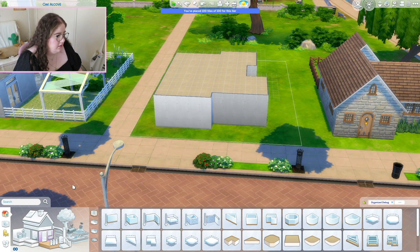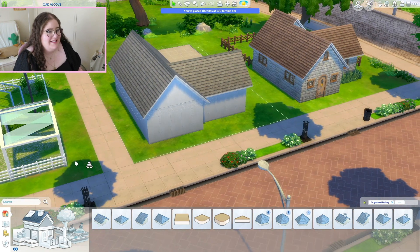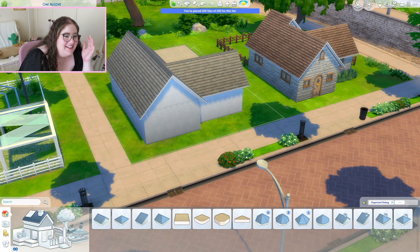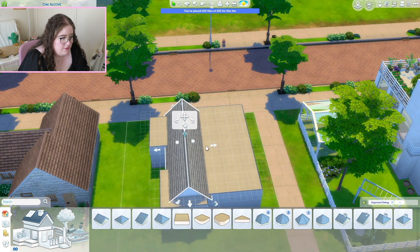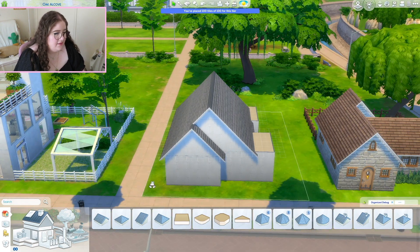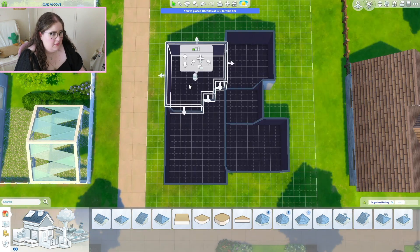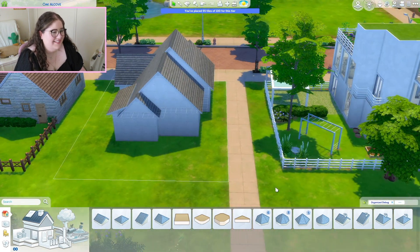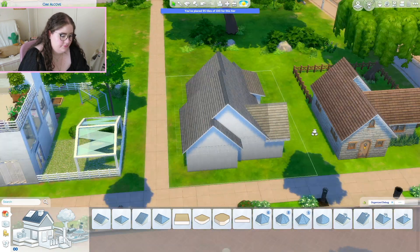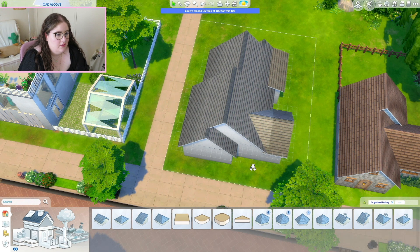Now let's put a roof on this thing, which is always one of the most difficult parts. It looks exactly the same as the house next door — oh no. Just having a different roof will make it look a little different from next door. I maybe made this a little smaller somehow. We've got a floor plan and a little shell.